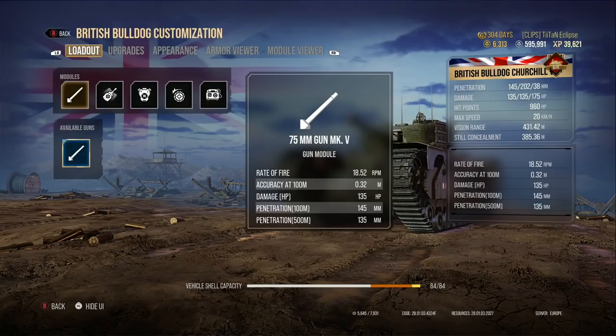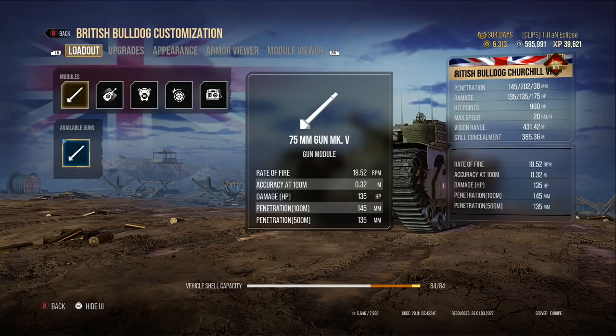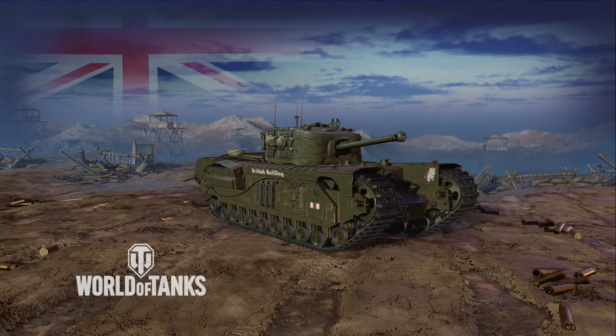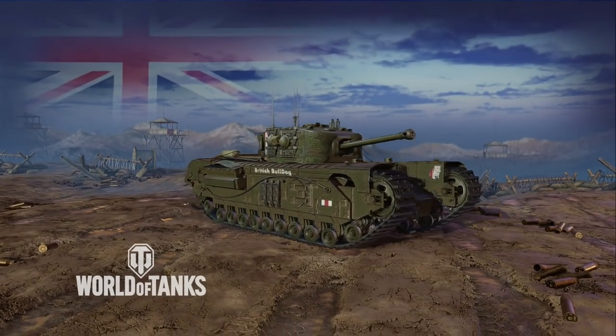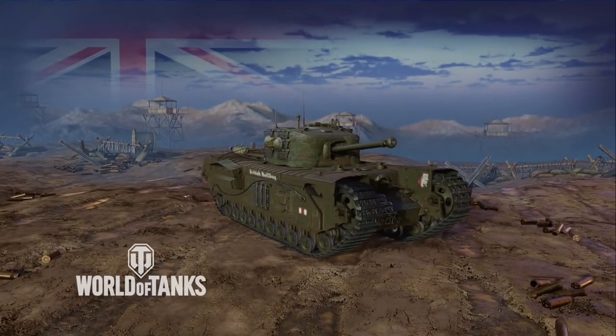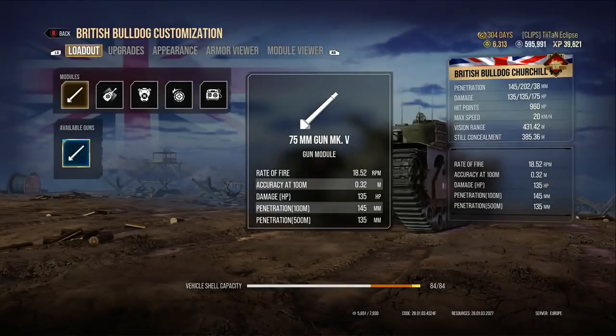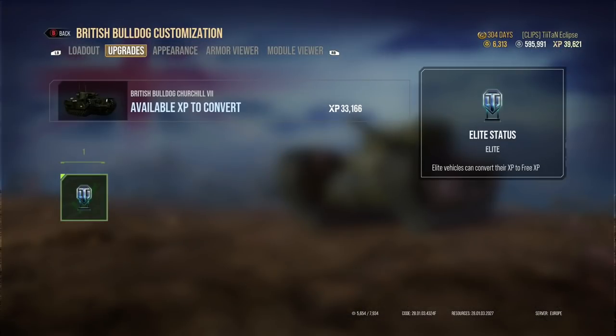You've got 202 millimetres of penetration. What happens if you come up against a tier 8 like a Tiger 2? Well, that's never going to happen. This tank has plus 1, minus 2 matchmaking — preferential matchmaking. For those who don't know, that means it can only meet tier 7s as a tier 6. So the maximum tier you're going to meet is things like the Tiger.